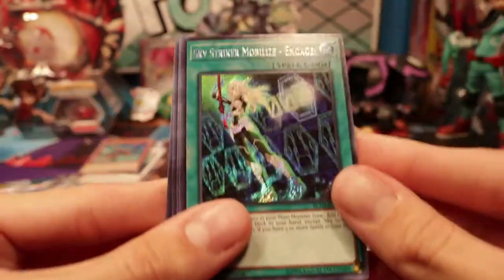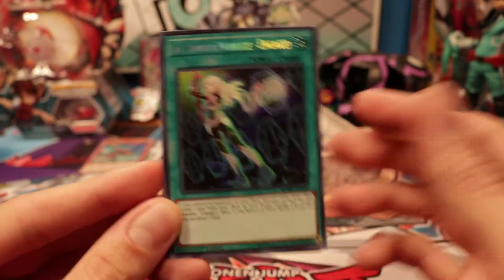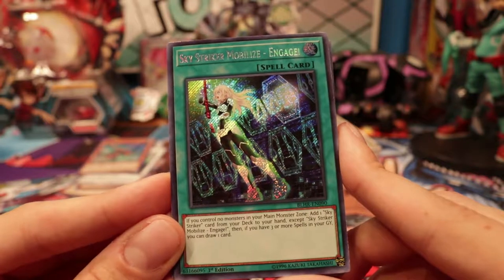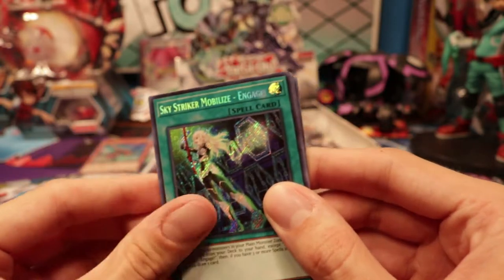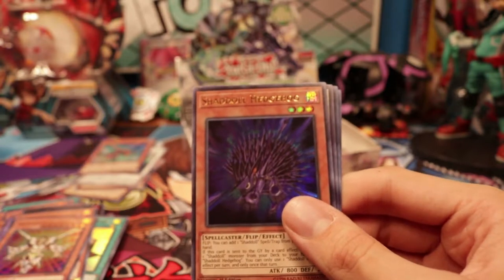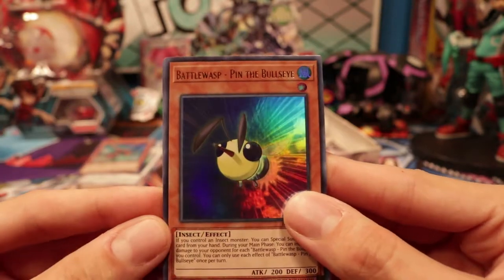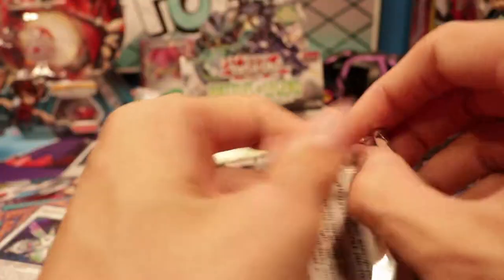Oh! Sky Striker Mobilize Engage! This is the big Sky Striker card. If you control no monsters in your main monster zone, add one Sky Striker card from your deck to your hand except Sky Striker Mobilize Engage. Then if you have three or more spell cards in your graveyard, you can draw one card. It's sort of like a Pot of Greed, except not really, but this deck is stinky. Shadella's got stuff in this too. I actually need that for some deck — Shadella Hedgehog. Herald of Arclight — I actually don't think I had that, so that's cool. And Pin the Bullseye — I don't care, he's just adorable. Another Halberd of the Charge. We got Engage — that's good. Again, everything here is bonus.